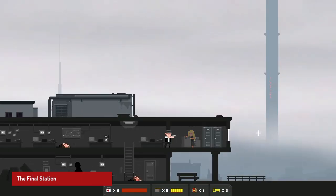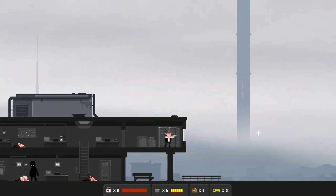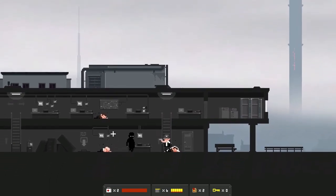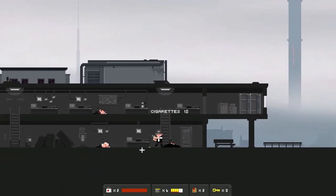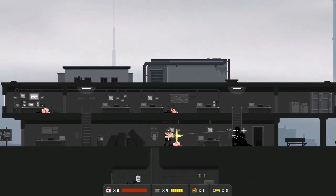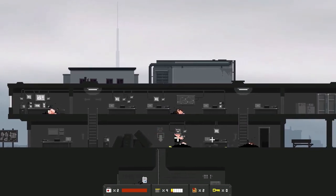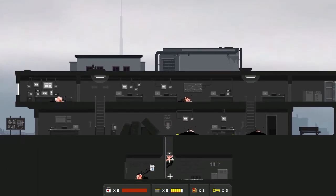The Final Station is a survival game developed by Do My Best Games and published by Tiny Bill. The game puts the player in the role of a train conductor who must manage resources and fend off hordes of infected passengers during a post-apocalyptic journey. The pixel art style of the game is atmospheric and moody, with detailed character designs and a variety of eerie environments. The gameplay is a mix of resource management, exploration, and combat, all presented in a haunting and immersive world.